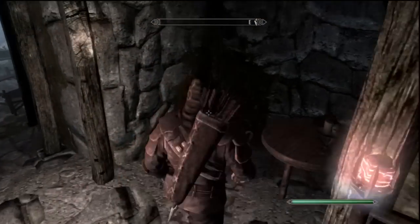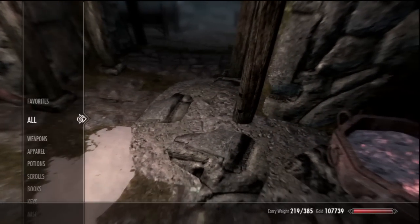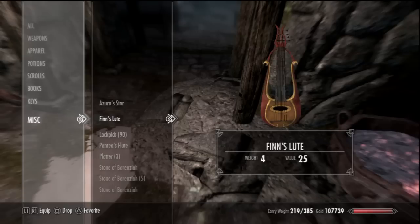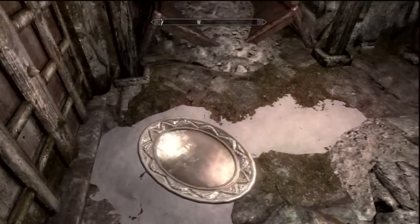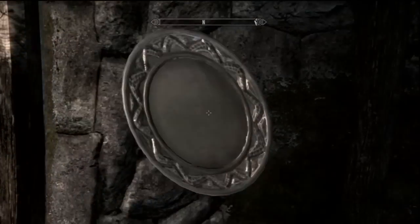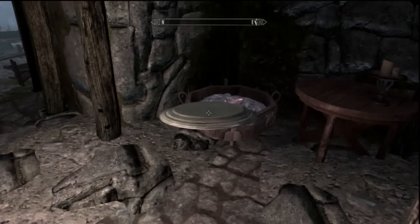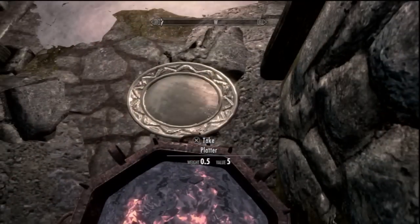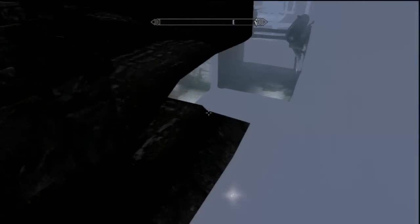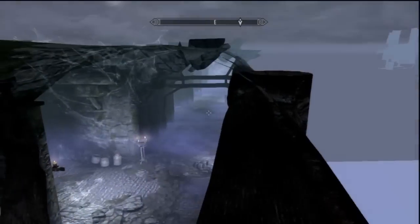What you want to do is stand on top of this fire thing. Get your platter out — you need to take the platter out, take one out only. Drop it, pick it up, and stand on top of that. What you do is put it against the wall and run across it — it's like a magical teleport thing. You put that thing against the wall and you run through it. It might take a few tries, but once you get the hang of it, it's fairly easy.